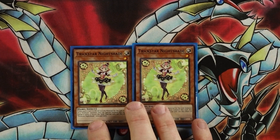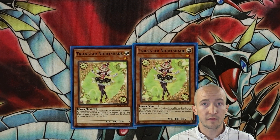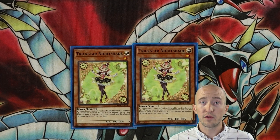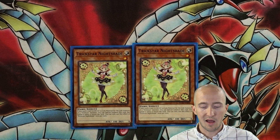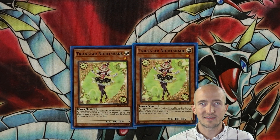We run two level one Trickstar Nightshades. This card is awesome. If it's used for Link material for a Link Summon of a Trickstar monster, it can Special Summon itself from the graveyard. That alone is really powerful — you get this card out, get Trickstar Bloom out, and then you can obviously go into Link 2. I recommend only two. They're really awesome to just have and get out quickly.